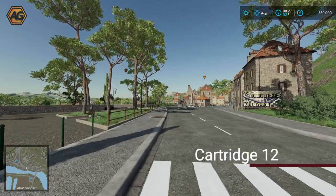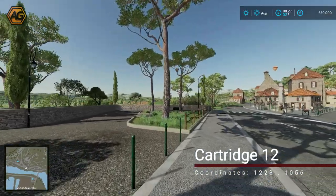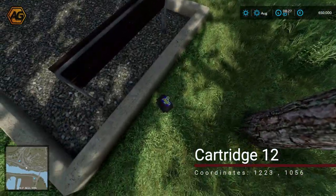At the eastern entrance into the town we have a little park on the left with a few park benches. We head in and around to the furthest park bench away. In fact, we'll cut across the corner because the cartridge is sitting just behind the curb.